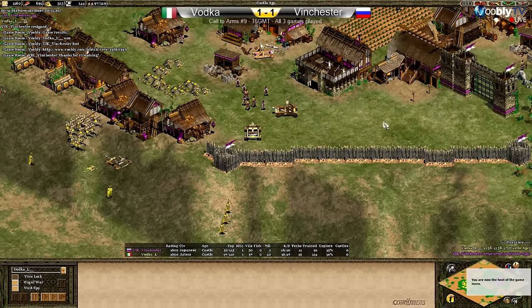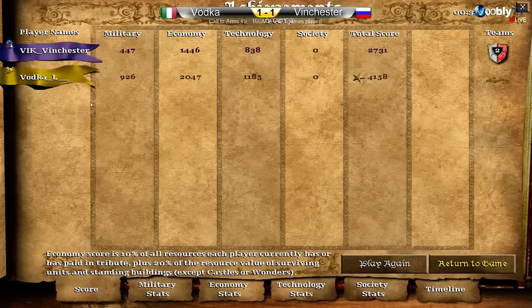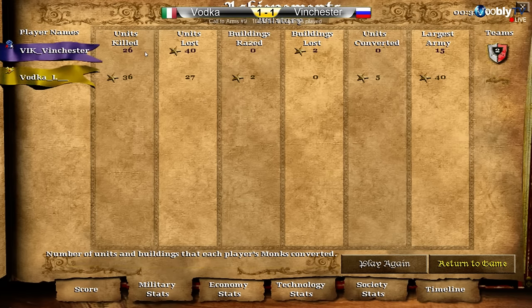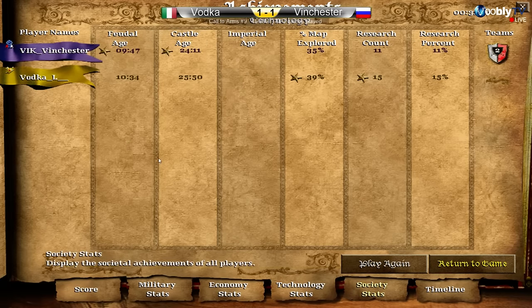There's the GG from Vinchester — beautiful! A really nice monk play from Vodka and a very clean game overall. Vodka is going to be moving into his fifth week as a Call to Arms champion. Only five units were converted from Vodka, but I think four of them were mangonels — an incredible hit to Vinchester's army. Vodka had 40 military units at his peak compared to 15 from Vinchester. Vodka really led in all resources and got a really nice win.